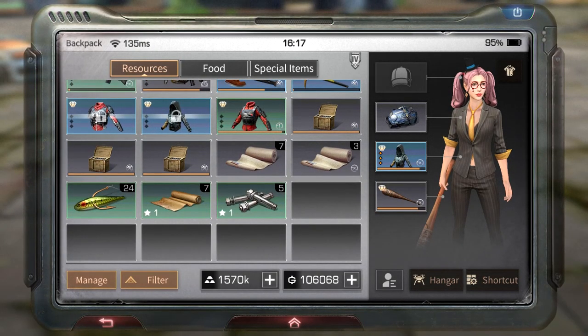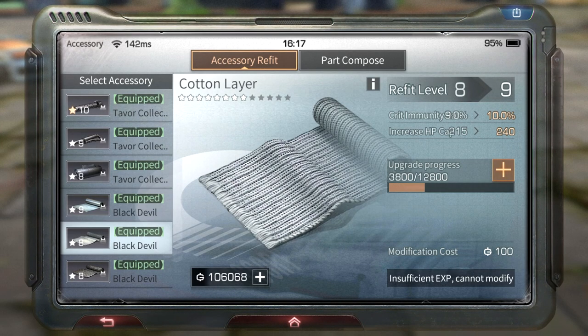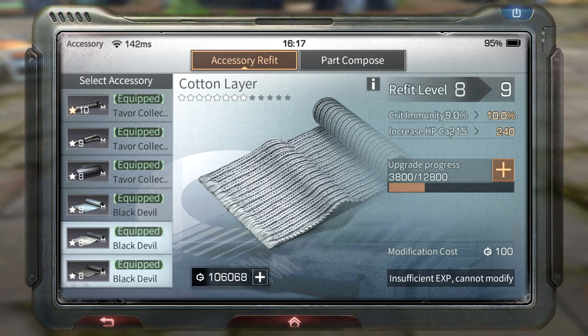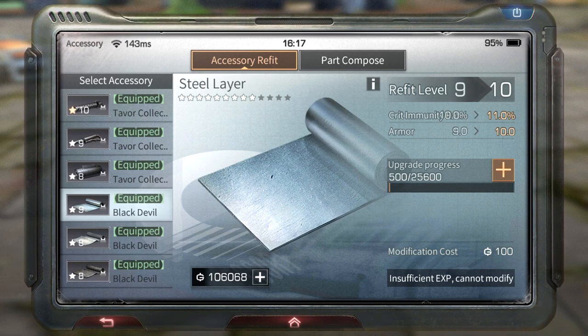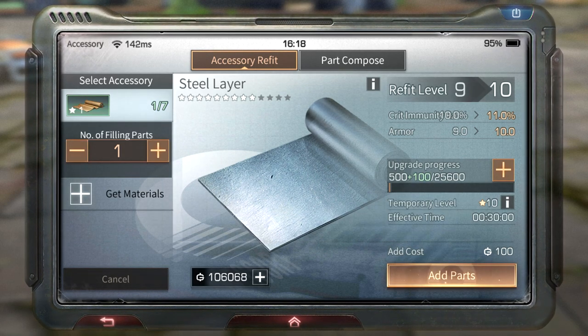First, let me show you what temporary mods are. Here we have armor modifications — nine star steel, eight star cotton, and eight star chain. As you can see, the upgrade progress is 500 out of 25,600, so you can put a one star mod in it to make a temporary level 10.